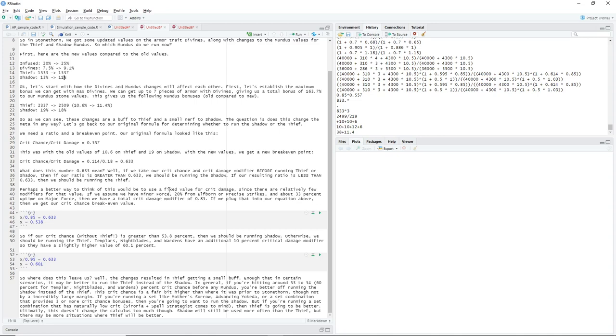Because it's a little bit confusing to think of it in terms of a ratio, there's an easier way to think about it: use a fixed value for crit damage, since there are relatively few modifiers for crit damage. So if we assume we have Minor Force and 20% additional crit damage from Elfborn or Precise Strikes, and about 33% uptime on Major Force, we get an average total crit damage modifier before the Shadow of 0.85. Plugging that into crit damage in the equation, we solve for crit chance and get 0.538. So in this instance, if our crit chance without the Thief Mundus is greater than 53.8%, we should be running the Shadow; otherwise we're running the Thief. Templars, Nightblades, and Wardens have an additional 10% crit damage modifier, so instead of 0.85 we get 0.95, and their break-even point is a little bit higher at 60.1% instead.